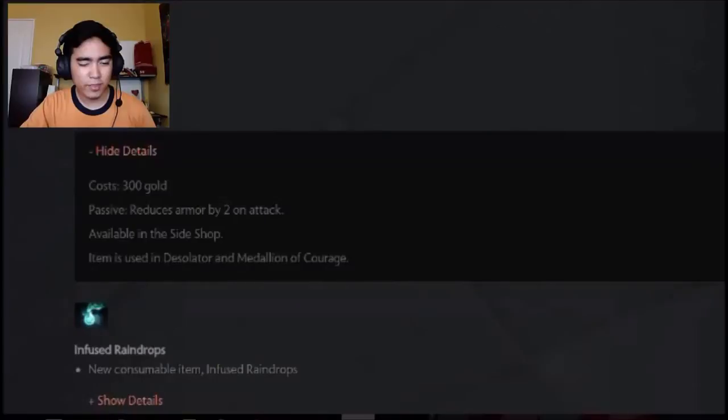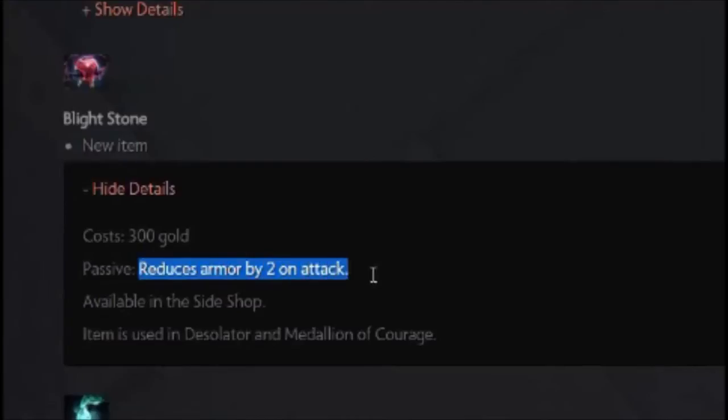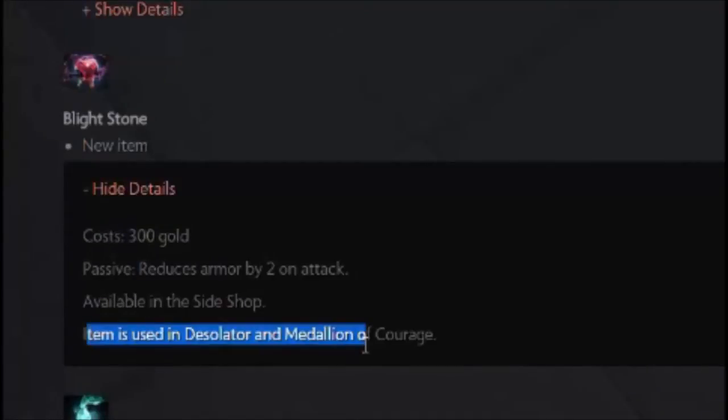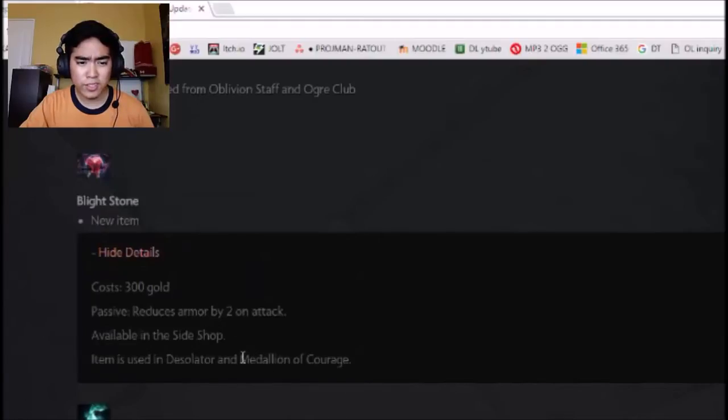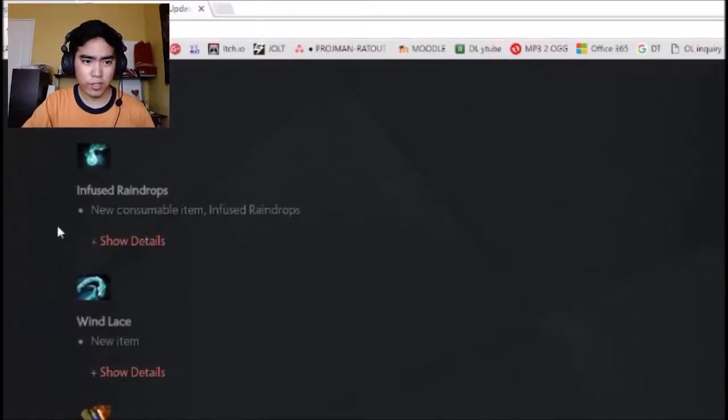Blightstone — a new item that reduces armor by 2 on attack, costs 300 gold, available in the side shop. It's used to build Desolator and Medallion of Courage. So this is a new component item for both Deso and Medallion. That makes sense — Medallion now has reduced armor on attack, and stacking another reduced armor on top when you upgrade it.